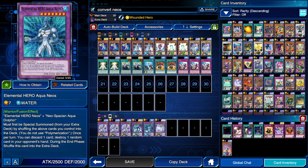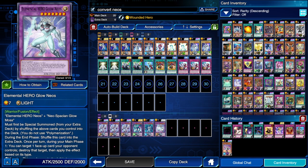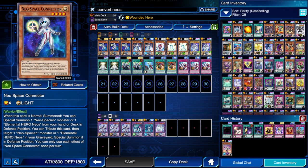We have Aqua Neos to destroy and break your opponent's combo from their starting hand, as you'll see in the first replay. Then we have Glow Neos to destroy annoying face-up cards on the field — it can be a monster, spell card, or trap card. Just to make sure we have an out to everything.